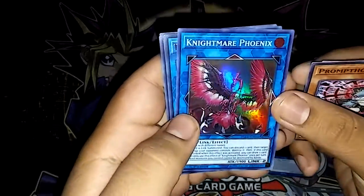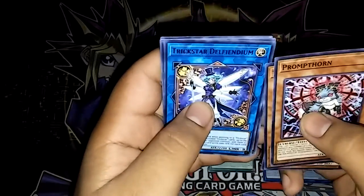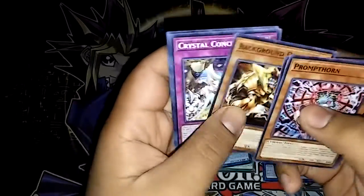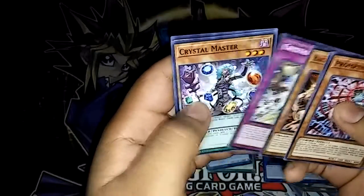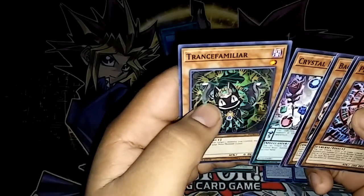Cool looking card — kind of looks like Saryuja. Trickstar Defendinum, Background Dragon, Crystal Conclave, Crystal Master, and Trans Familiar.